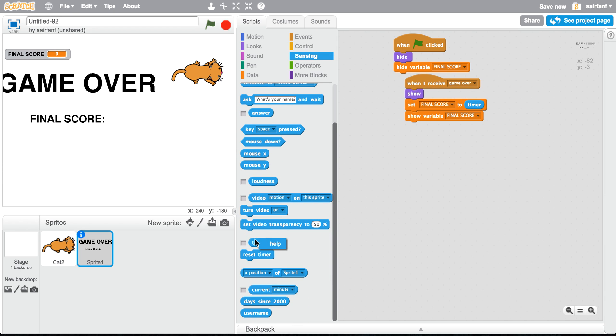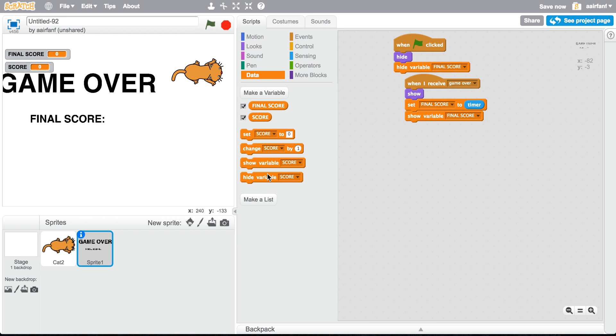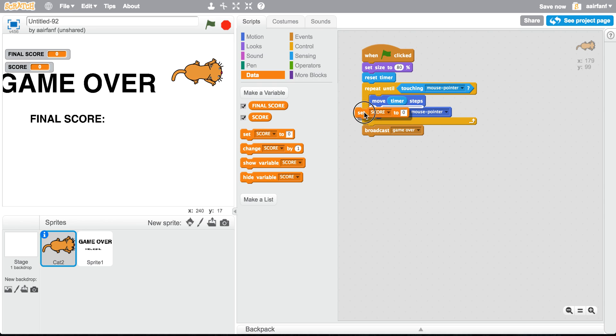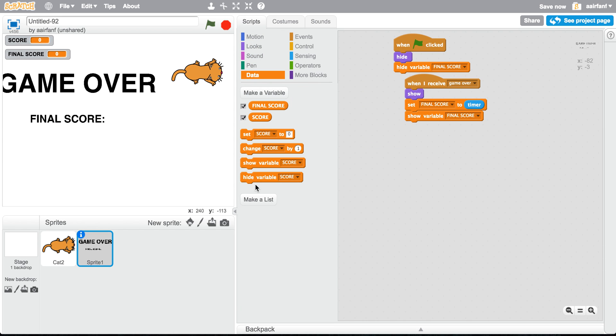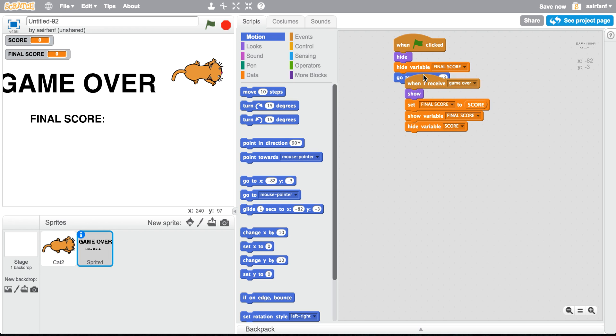All we want to do is rename this to 'score,' then say forever — we want this in a forever loop — set score to timer. Put that display in the top left, and then say 'hide variable score.'